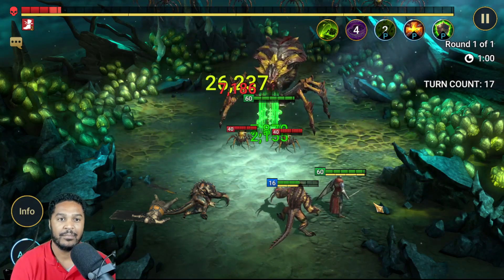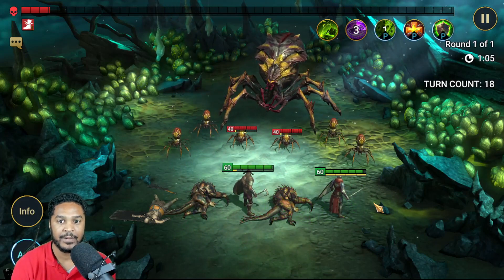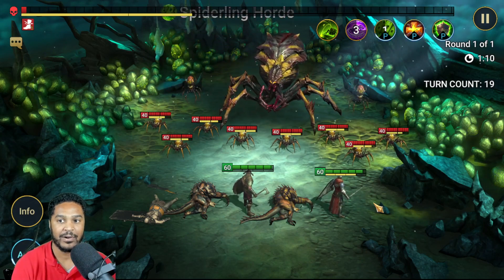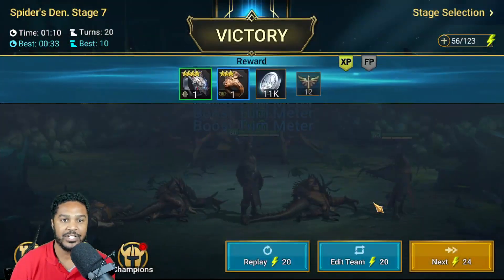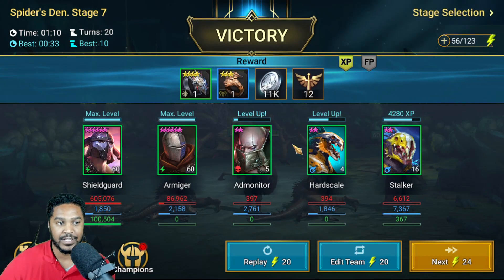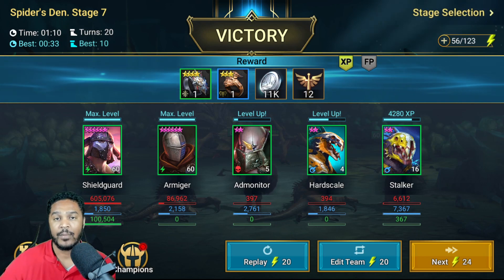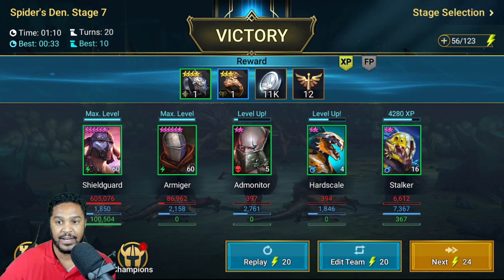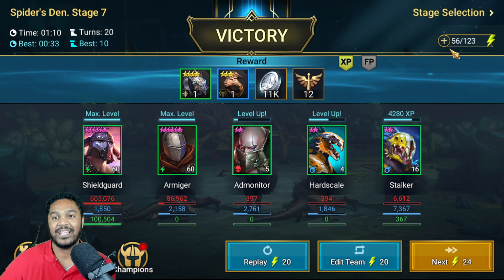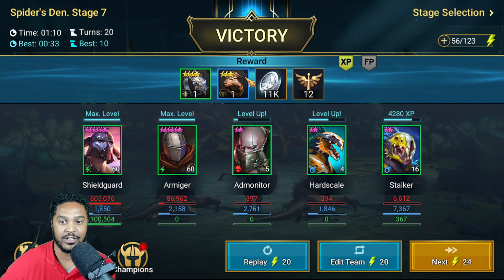It looks like it's going to be about a minute and 15 seconds. Come on Armager, take them out with Lariat — not quite, but we'll get there. We can duo stage 7 in a minute and 10 seconds or less, which is really helpful, and we're farming food at the same time. I want to level up some more uncommon champions. I'll come back once I get that five-star amulet — it's probably going to take a while since I keep getting three-star and four-star.